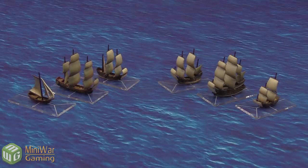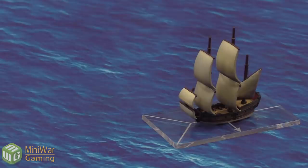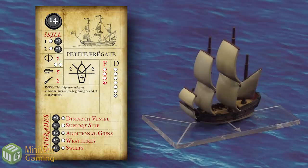Starting off with the Petit Frigate — I'm probably mispronouncing that. This is a 14-point ship. You always have the option to increase skill; typical skill is zero, but you can spend points to upgrade to one or two, which is the number of re-rolls you get when rolling for attacks or to change your speed. Right under that you've got the fortitude value — the amount of hits you can block every time you're attacked. Next is the cannon, your broadside value: the number of dice you roll on an attack.